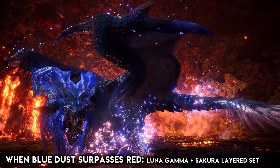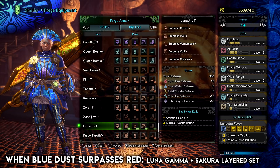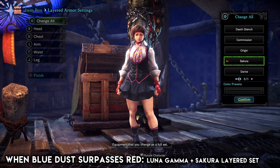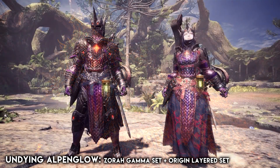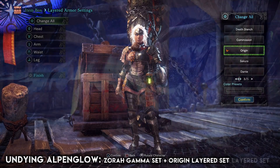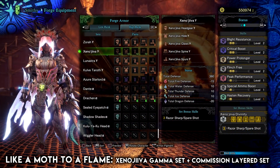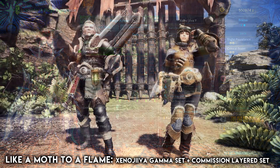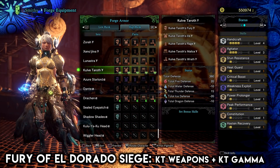Arc Tempered Lunastra in When Blue Dust Surpasses Red Lust, giving you the Lunastra gamma set and the Sakura full body layered set. Arc Tempered Zora Magdaros in Undying Alpenglow, giving you the Zora Magdaros gamma set and the Origin layered set. Arc Tempered Xenojiva in Like a Moth to a Flame, giving you the Xenojiva gamma set and the Commission layered set. And Arc Tempered Kulve Taroth in the siege quest Fury of Eldorado, rewarding you with the Kulve Taroth gamma set and the Kjarr weapons.